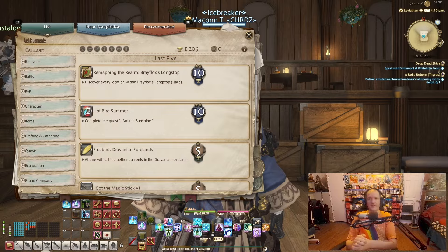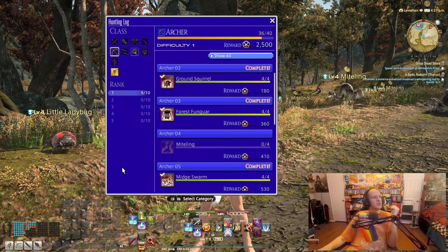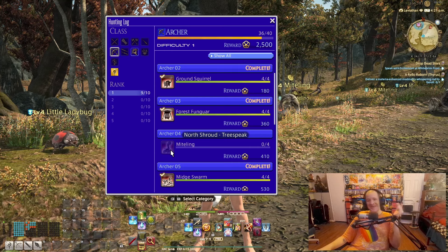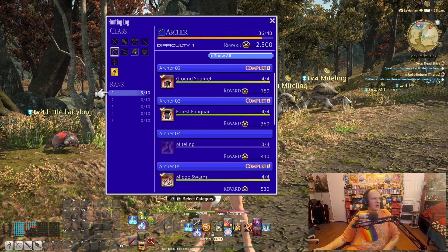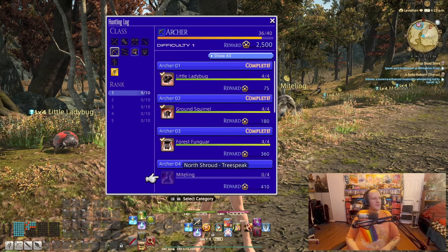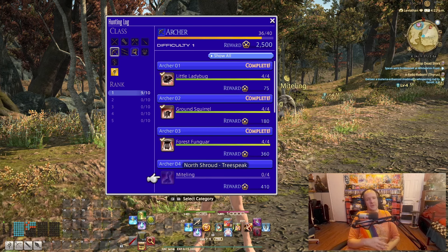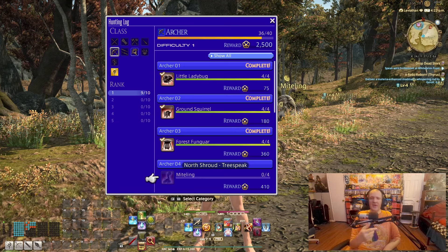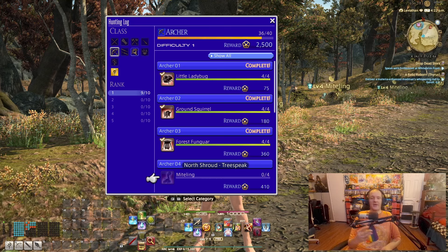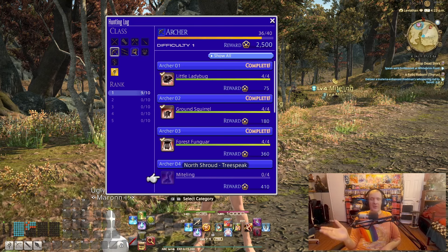When it comes to actually finding each of the monsters or enemies, if you use a mouse you can just hover over the ones that aren't complete and it will tell you what zone they are in. If you are playing on a controller, you can click on your rank and do the same thing — hovering over it will let you know where each of the enemies are. Just know that it does not give you their specific location, only the zone. I will have a link to a wiki page below that will give you the exact location if you don't feel like running around the zone.